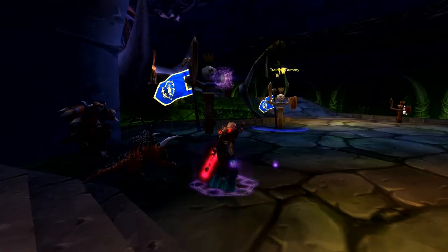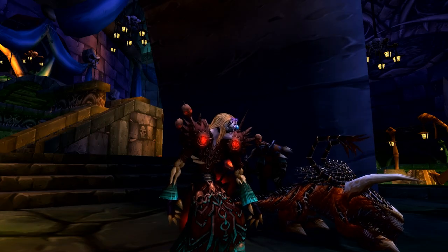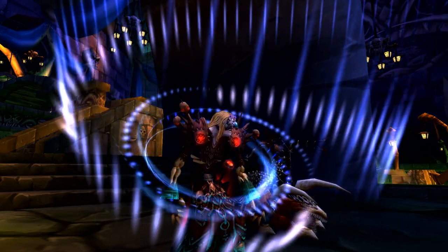If you summon a second Felhunter with Grimoire of Service, it will immediately cast a Spelllock, which is really good. And sacrificing your Felpuppy will grant you the ability Spelllock itself.